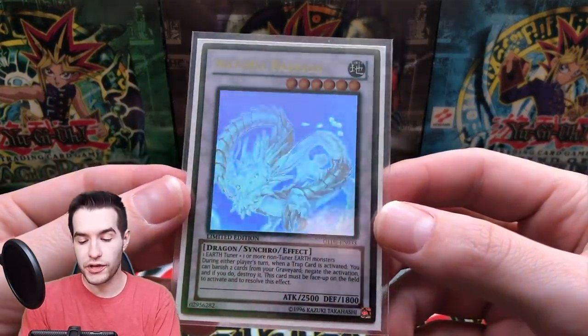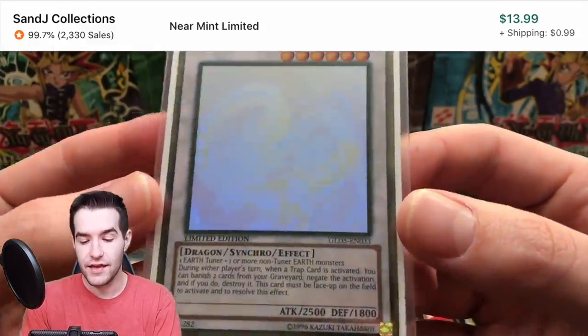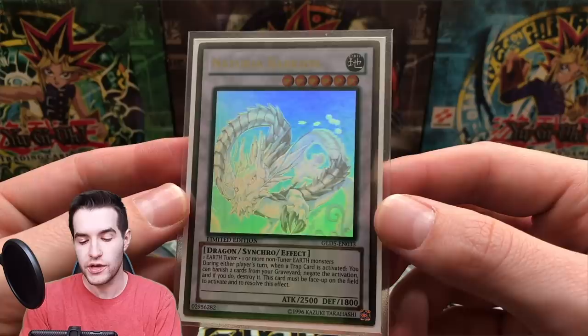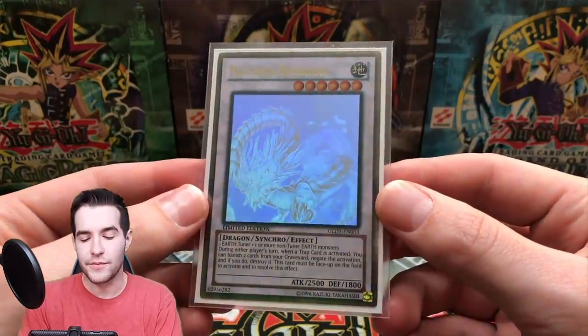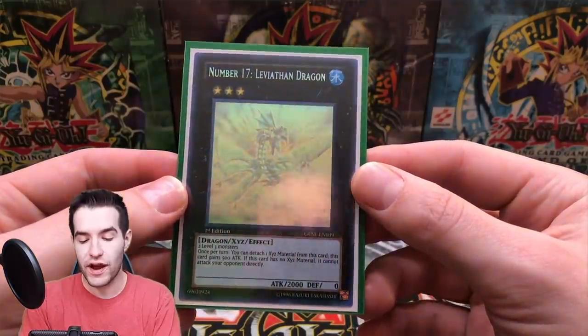Next we have another one from Gold Series 5 — Naturia Barkion. This is one of the least valuable ones from that set, but still a ghost rare. It looks really good. It is a gold ghost rare, so it has the gold border which a lot of people don't like, but I think the ghost foil looks really nice. They do come scratched up out of the pack a lot though — that's just the thing with ghost rares.